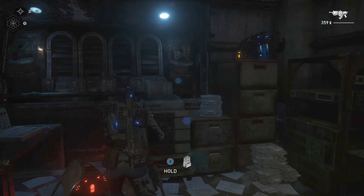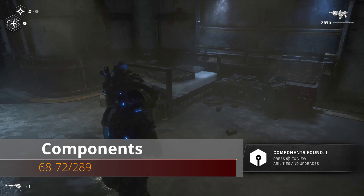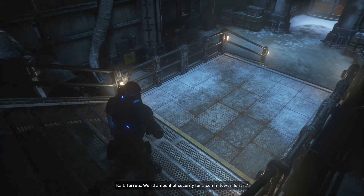From this component we'll advance through the next doorway and go down these stairs. You can see the electrical box on the other side of the stairs, so before you exit the facility make sure you grab these five components.